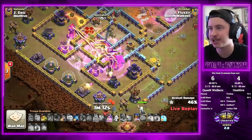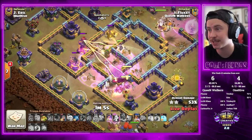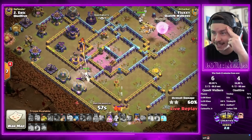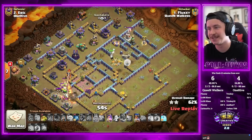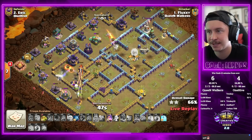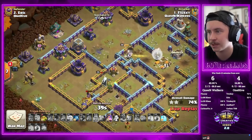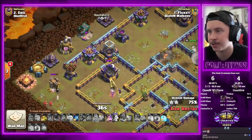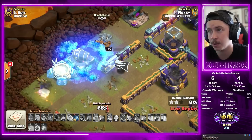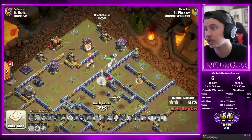Queen goes inside and takes the town hall. Now we spam 29 headhunters — warden ability popped, rage spell in, they annihilate the champion, one-shot the queen. Healing spell goes in, they take out the monolith, going for inferno towers, they take them out. The warden's still alive, going for the other inferno tower — no way this actually works. Healing spell wears off, inferno tower doing a lot of damage. Diggy tries to stun the tornado trap — spinning! He might have dropped the healing spell one second too early. The warden ability wore off just a second too early. Headhunter distracts the archer tower so diggy can get in — no, diggy's dead. We freeze the cannon.